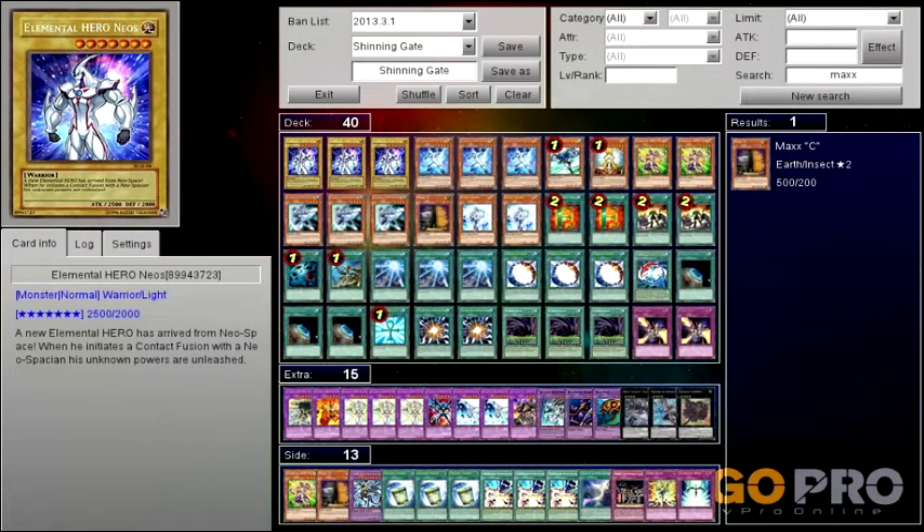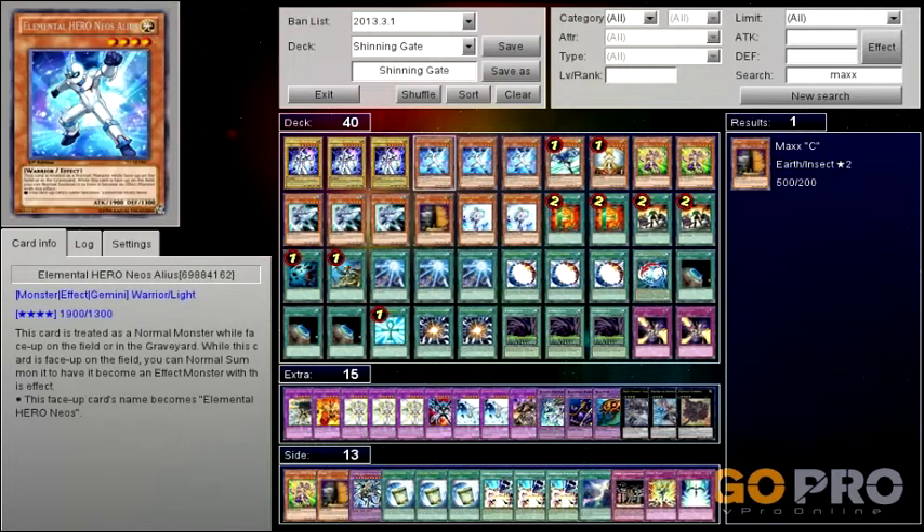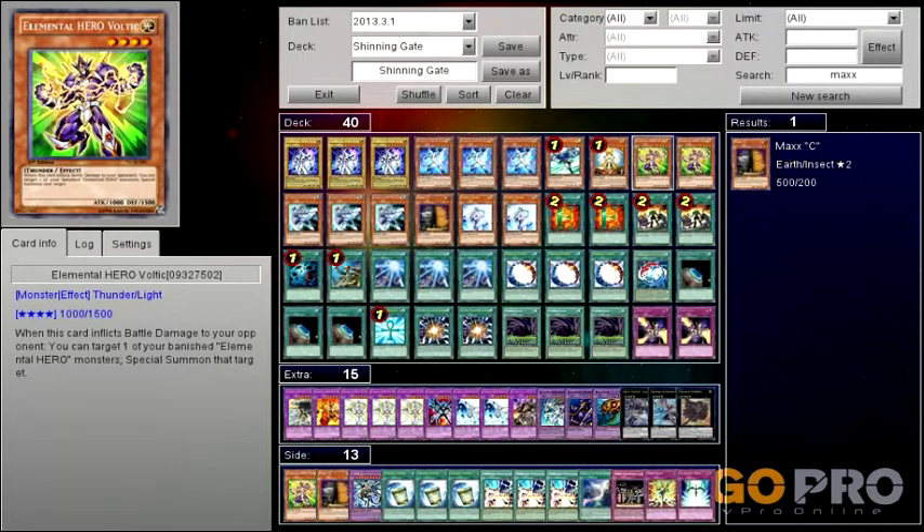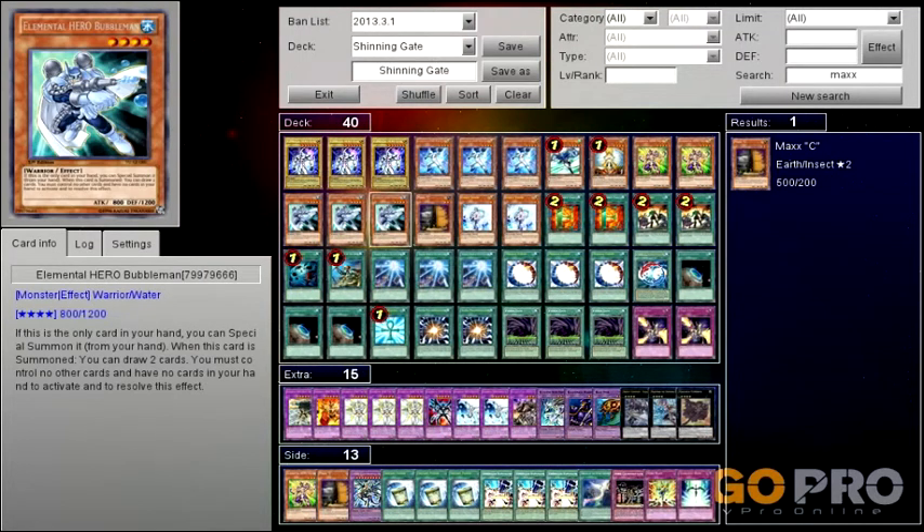Alright, here's my Shining Gate decklist. First off, got three Elemental Hero Neos, triple Neos Alias, one Elemental Hero Stratos, one Honest, double Voltic, triple Bubble Man.